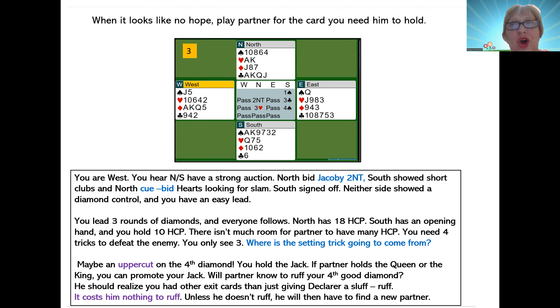Here's one that looks like no hope — play partner for the card you need him to hold. Partners are good sometimes; they actually have it. Here you are, West. North-South have a strong auction: one spade, Jacoby two no trump showing an opening hand with four trump, South bids three clubs showing shortness, North looking for slam Q-bids three hearts, South says I don't have much — no diamond control — I said my all when I opened this hand. You might ask how come South opened one spade when they could have opened two spades. They were greedy and wanted to open at one, but they signed off as quickly as they could.